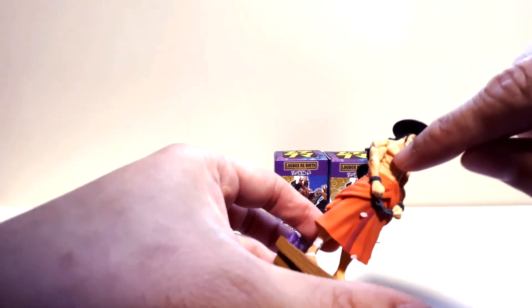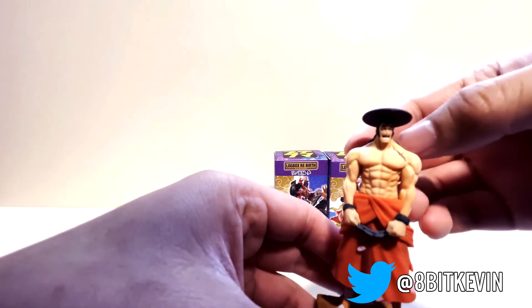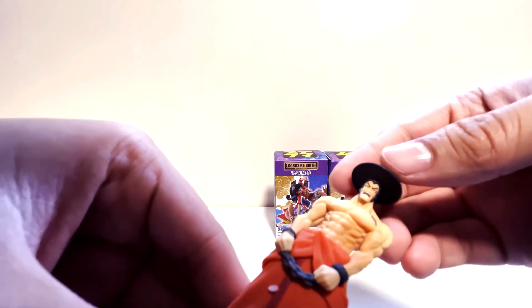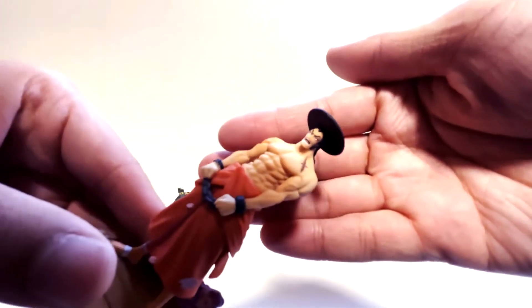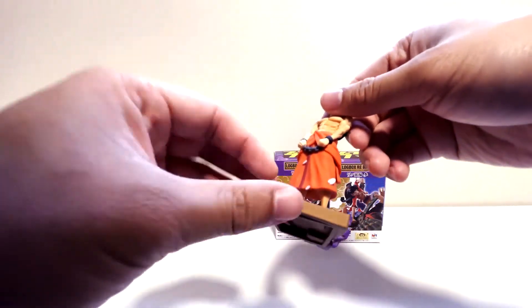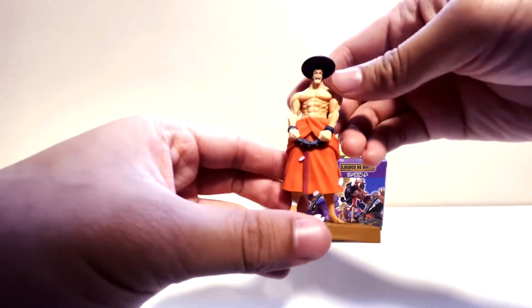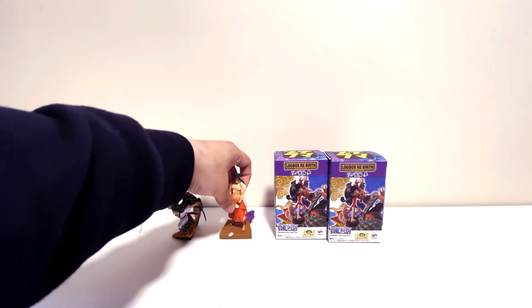It goes in this way — there we go. Oden-sama! Look at those abs, man — God, eight pack, look at the definition in his abs and his biceps. Oh man, and that scar right there. His face is so detailed — look at the minuscule detail on his face, that is amazing. We got some cherry blossoms, a little bit of smoke — looks like he's getting ready to be boiled, because you know Oden wouldn't be Oden if he wasn't being boiled.